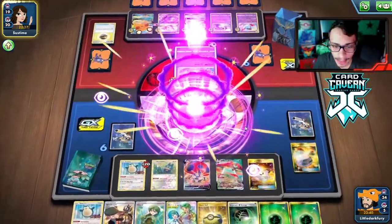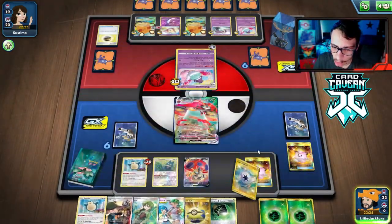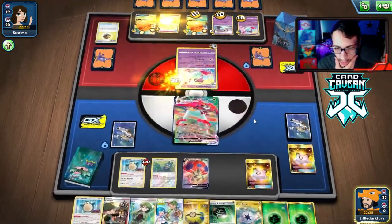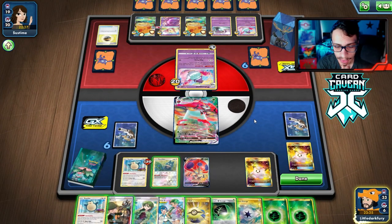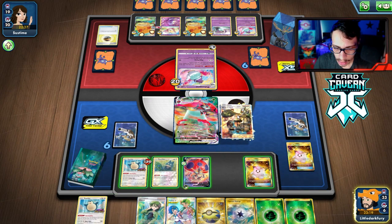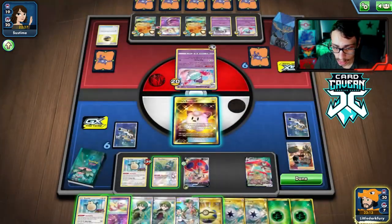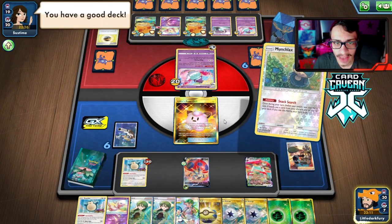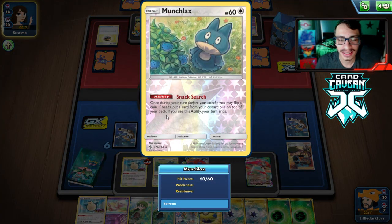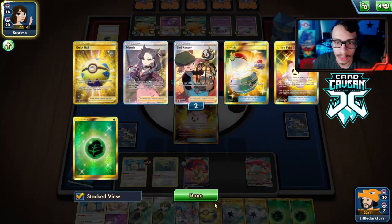They knock on my doll, fine by me. We promote the Orbeetle, do Eerie Beam, get all that ping damage on board, then Bird Keeper into the doll. Still didn't get another Orbeetle, but we got Mew which is really good. We try Snack Search — tails. Then tails again. Munchlax getting tails in a row — really wanted to get a Lillie's Poké Doll back. We'll sack the Snorlax next turn and try to get the doll back.